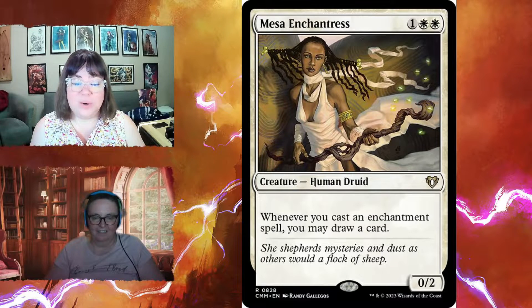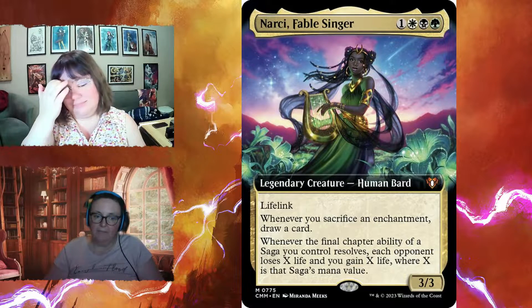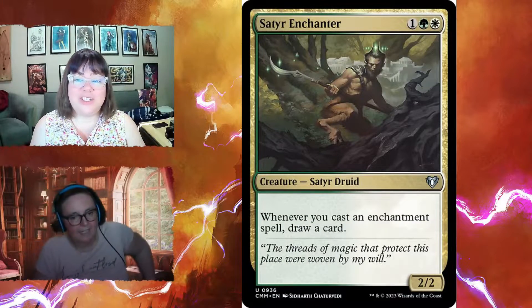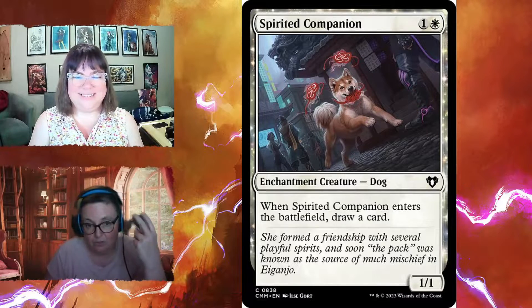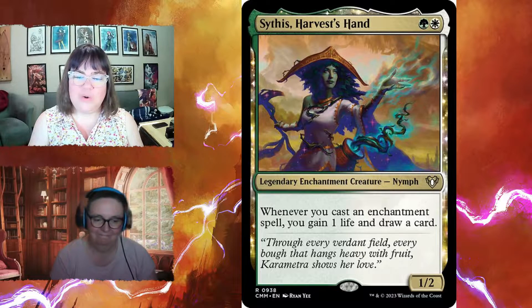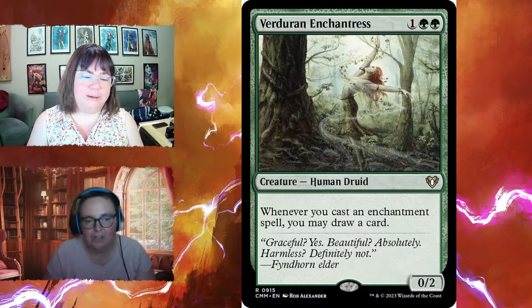Mesa Enchantress for three is a zero-two — whenever you cast an enchantment spell you draw a card. Narcy the Fable Singer also draws you a card whenever you sacrifice an enchantment, plus the saga life-drain effect. Satyr Enchanter for three is a two-two — whenever you cast an enchantment spell, draw a card. Spirited Companion is a one-one that draws a card when it enters — so playing it alongside card draw enchantresses nets multiple cards. Sithis Harvest Hand for two draws a card and gains one life whenever you cast an enchantment spell.